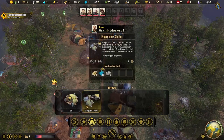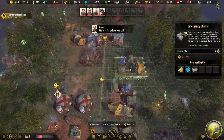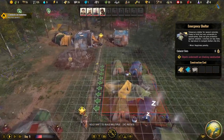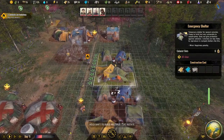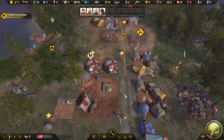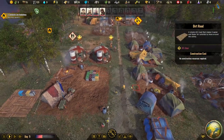We need more shelter for our people — let's build another emergency tent. Each of these houses can also be decorated, and decorations actually improve people's happiness. If we build away from the path we can place decorations along it, which is really important for maintaining colony morale.